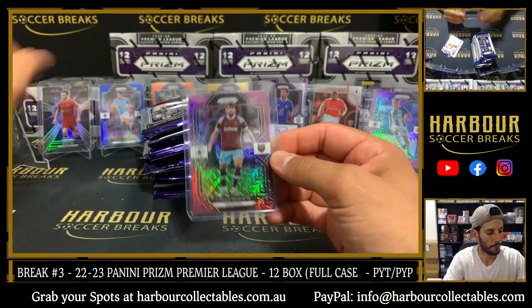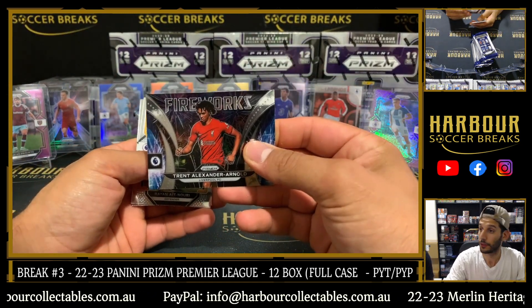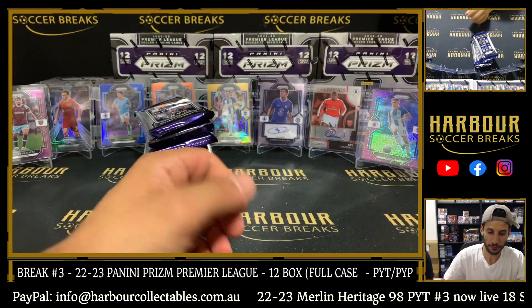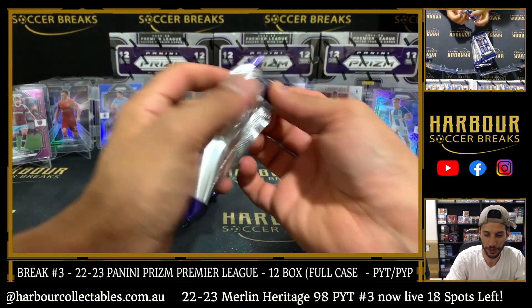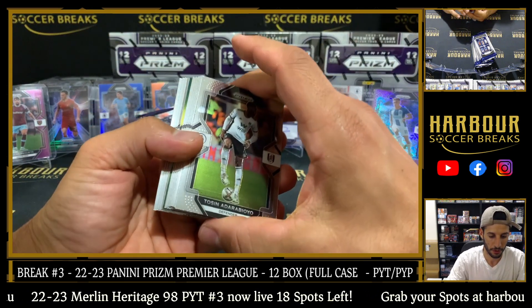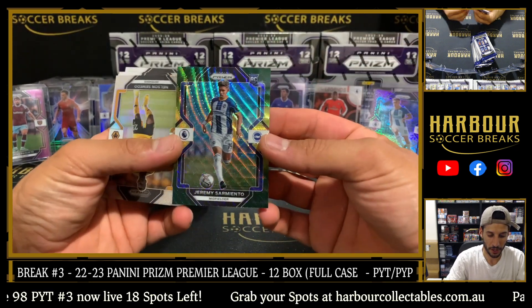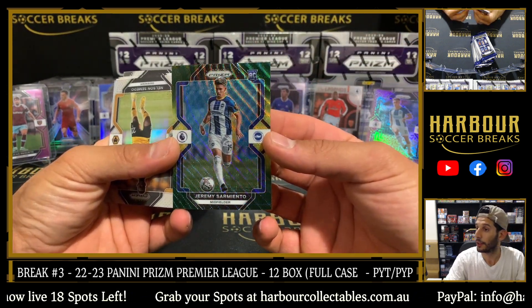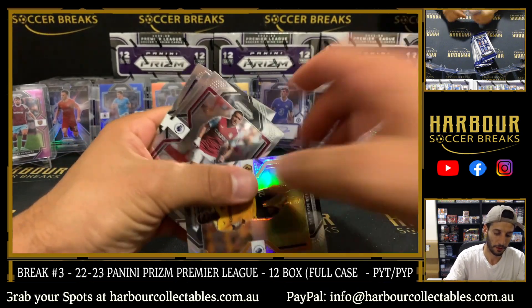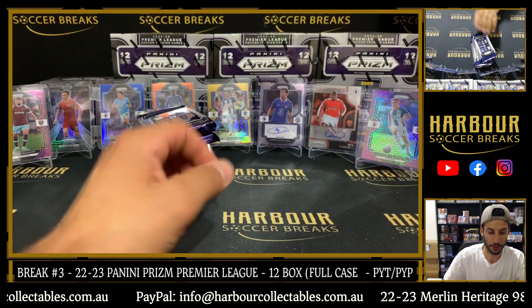We're already getting a fair few short prints out of this case. Trent fireworks. We've got gold, orange — 1, 2, 3, 4. Should hit some more. Nice one there, Jeremy, for Brighton — that's what you want. Nelson Cimato silver. Brighton's done very well.